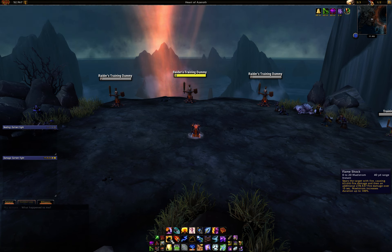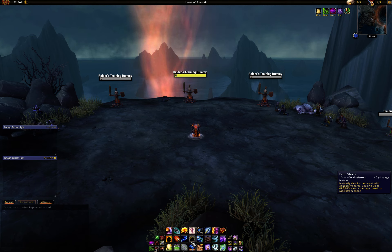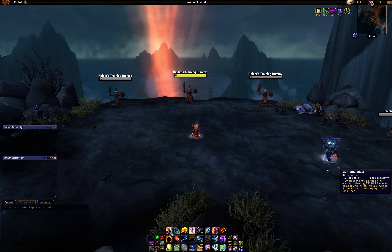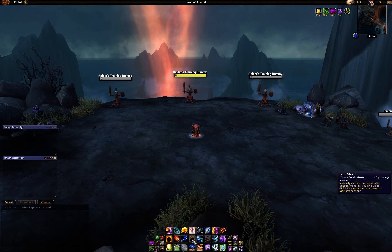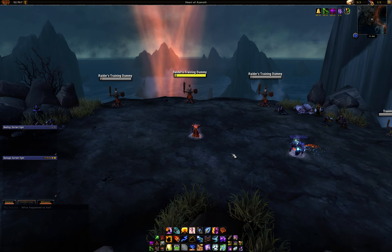So again, real fast: you pre-cast Fire Elemental, then pre-pot, Elemental Blast. You enter combat right as you cast Flame Shock, two Lava Bursts, Flame Shock, Ascendance, spam Lava Burst, cast Earth Shock at 117 Maelstrom or above, use Elemental Blast as soon as it comes off cooldown — all this while you're in Ascendance. Keep spamming Lava Burst. After Ascendance ends, use your Stormkeeper, dump your Maelstrom with Earth Shock, then use your Stormkeeper Lightning Bolts, and then go into your normal rotation.